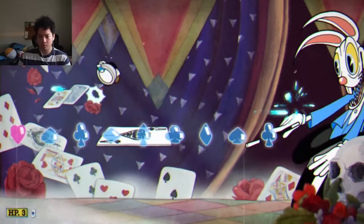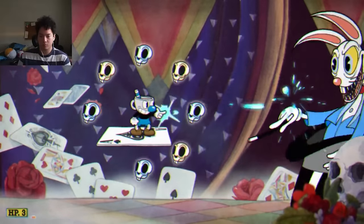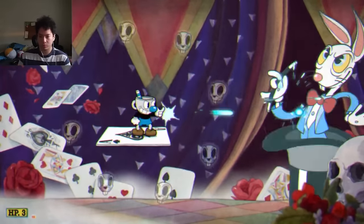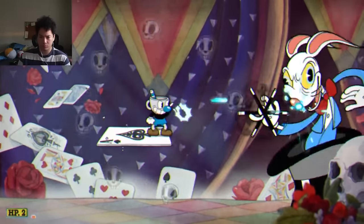Boss number two is Hocus Pocus — not much to say, a very easy boss. He just has two attacks: the weird balloon face card attack with the spades and clubs, and then the skull attack. I just stand on the middle platform and fire the peashooter until Hocus Pocus goes down.